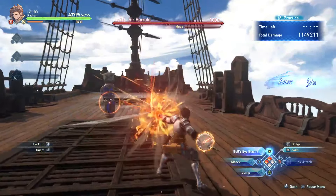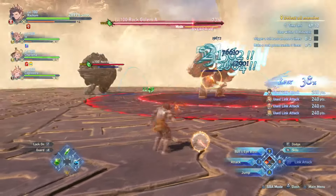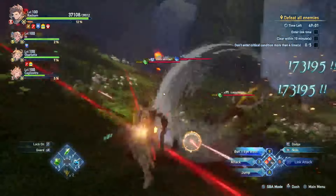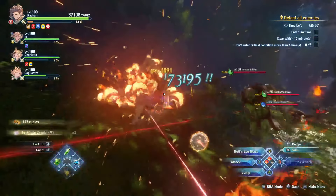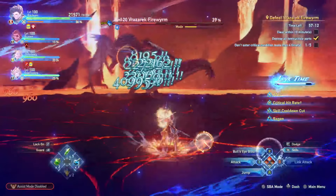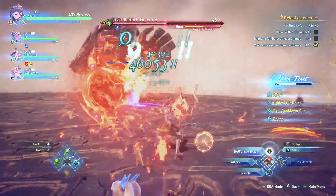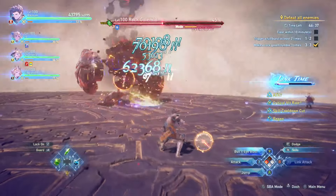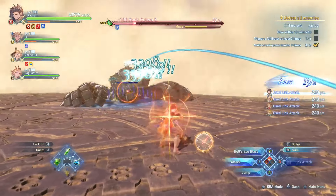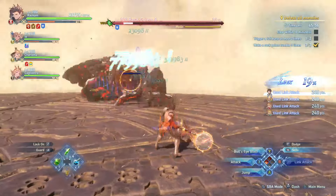His charge attack is Bullseye Blast — this is your bread and butter skill, the one you want to be using almost at all times. If you don't have any actives up, it will charge based on how high your heat gauge is. Using Bullseye Blast will consume some heat gauge unless Wild Gunsmoke is active. That's the only time the heat gauge won't go down, along with during link attacks. It's how you deal damage and output consistent results with this character.